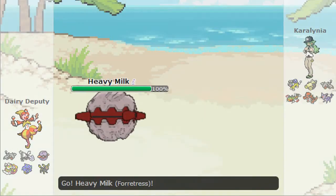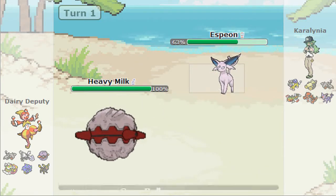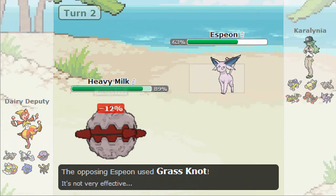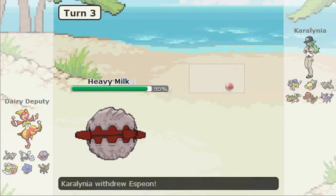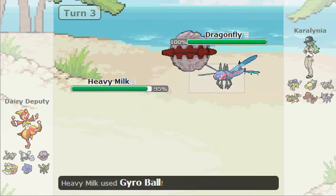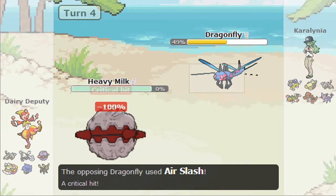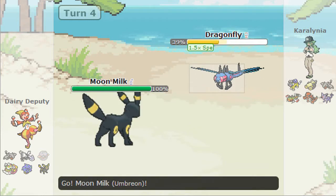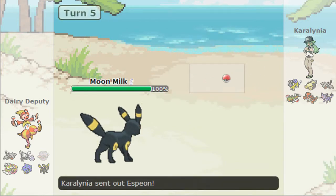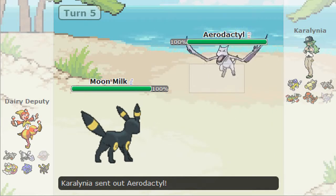Let's go to the replays. First I lead with Heavy Milk as he leads with Espeon. He Reflects first turn but I just go straight for Gyro Ball. He Grass Knots me — that must be for Swampert — but it does no damage. I continue Gyro Balling, get a crit on the Dragonite which is great because it's low on HP, then he kills me with a crit.